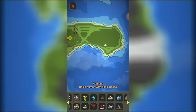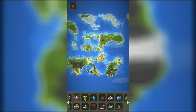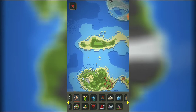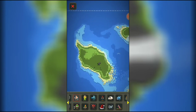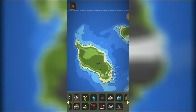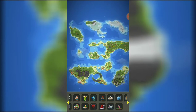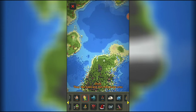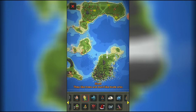The humans started building over here as well, and more over here. They also sailed with the boat and found this place up here. The human race is doing good. There's also a hidden elf race from a long time ago.